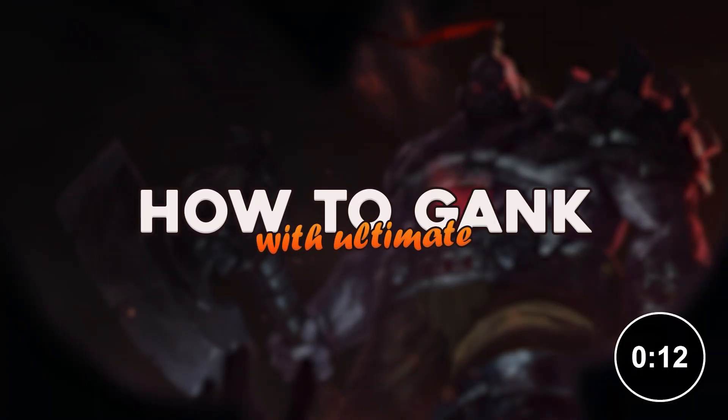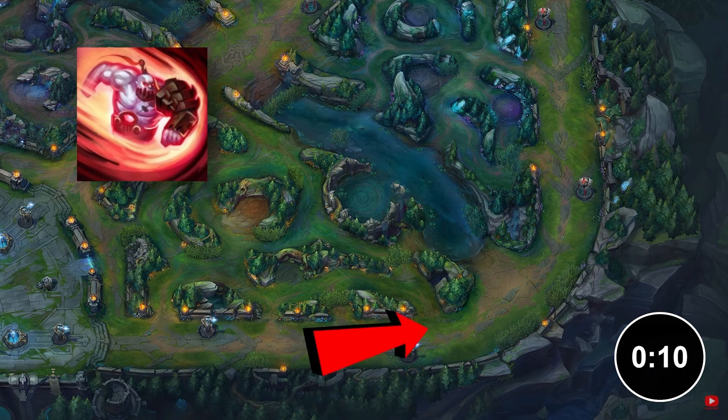How to Gank with Ultimate: You can gank through the lane, through the river, or even behind the enemy tower.